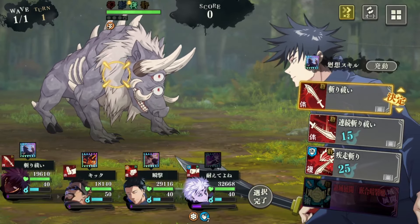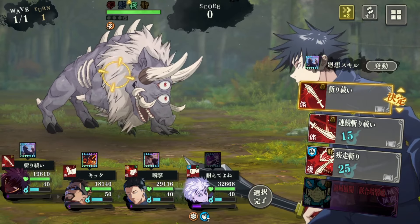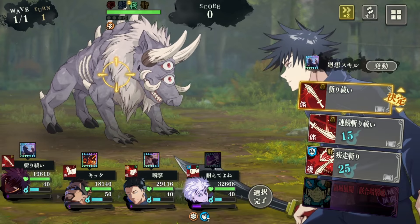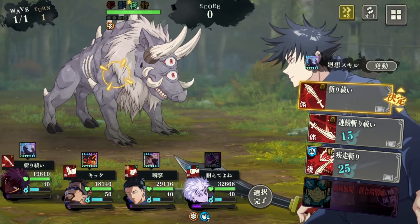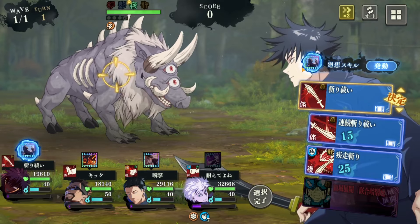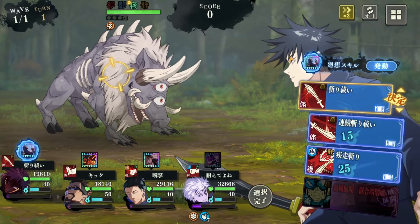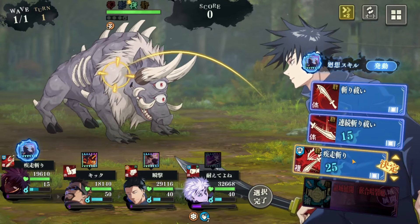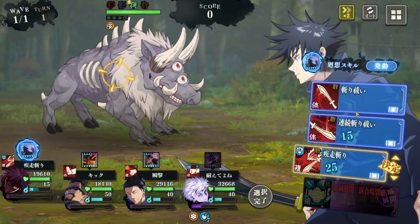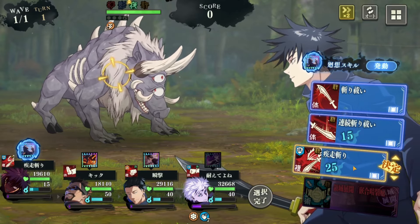I'm going to guide you on the strategy — try to follow along. As soon as we start, we're going to use Megumin's memory to get our ultimate skill gauge charged as quickly as possible. We're going to use that straight off the bat, and use skill 3 whenever we have it. When we don't have skill 3, we'll use his skill 1 in the meantime.